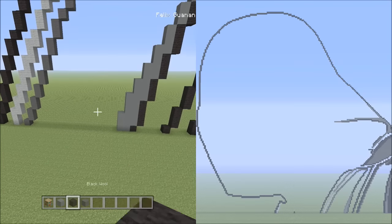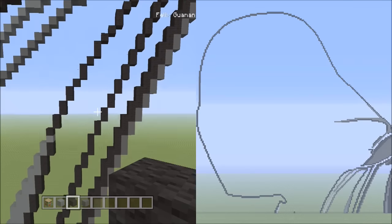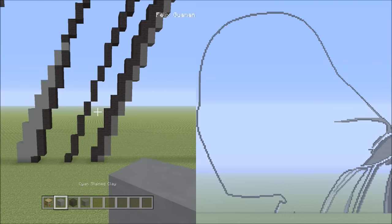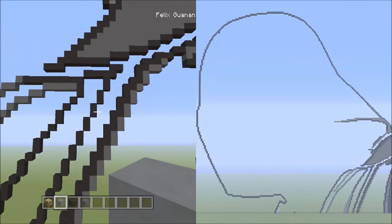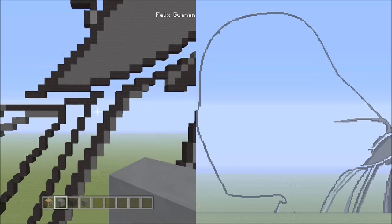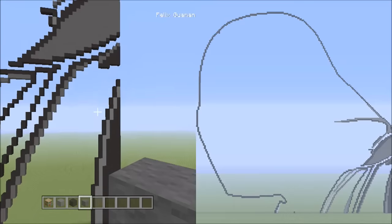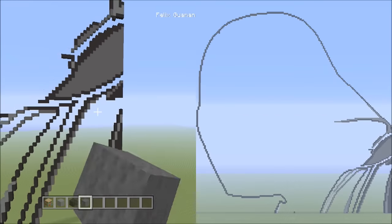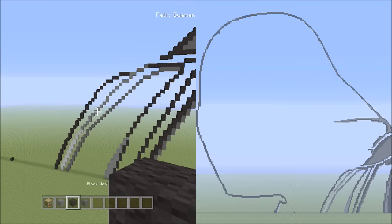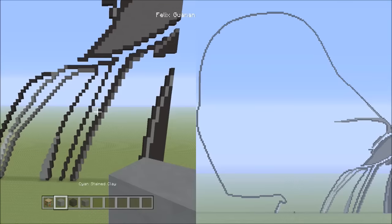Then once done, switch back over to the black wall — fill in the next empty space with the black wall. After that, switch to the cyan stained clay, move right, and fill in the large empty space with cyan that goes all the way up. Once done, switch to the gray wall and fill in the large empty space with gray. Quick recap left to right: cyan clay, black wall, gray wall, black wall, cyan clay, gray wall.